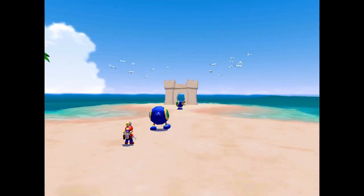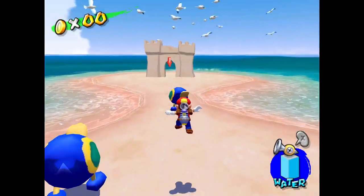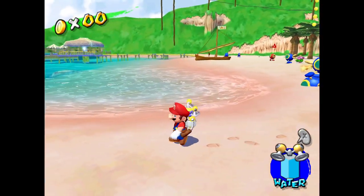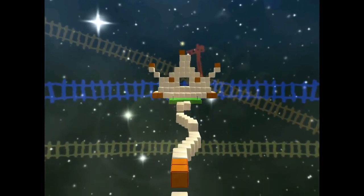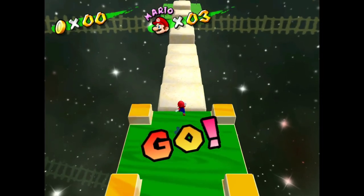There's this infamous watermelon level where you have to get a watermelon over to a certain part on the beach, but you need to make sure that nothing touches it or else it'll pop for some reason. Those cat-a-quacks can immediately pop the watermelon and it can just be super annoying. Thankfully, we're not doing that mission though.